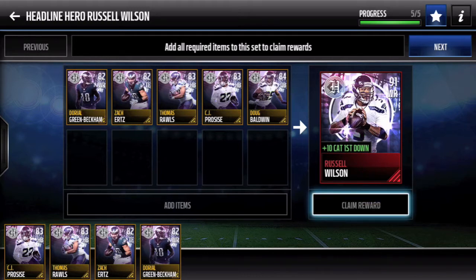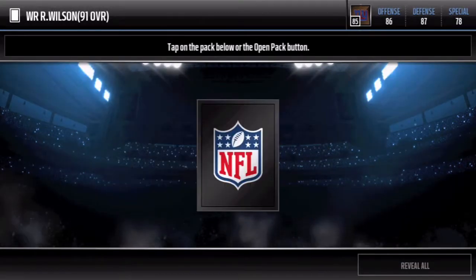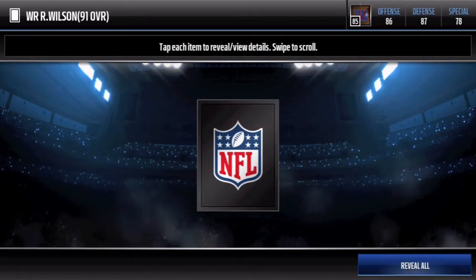So what we're going to do is just claim this card right here and update him into the team. 91 overall, Russell Wilson wide receiver right here. Let's go into some head-to-head gameplay as well.